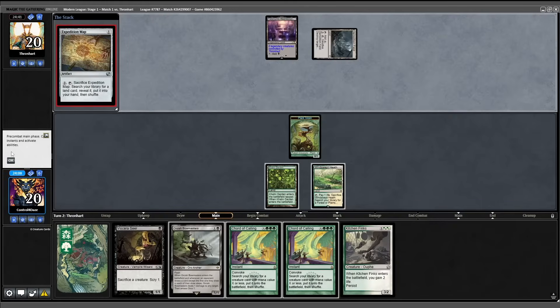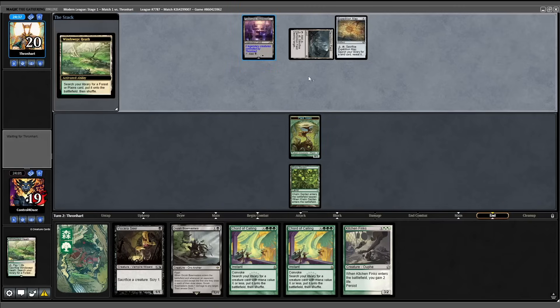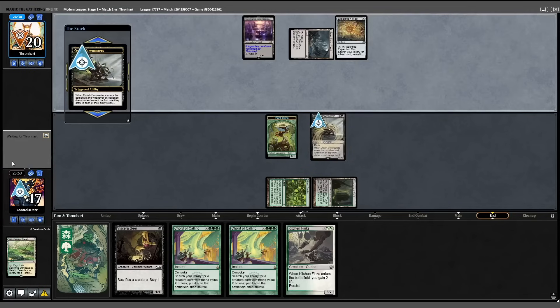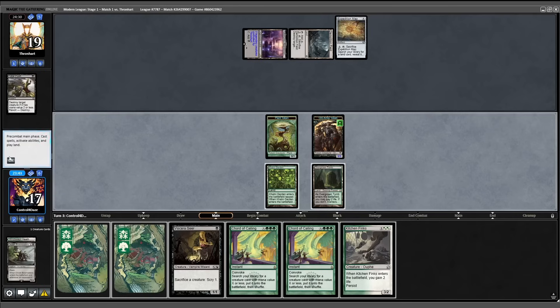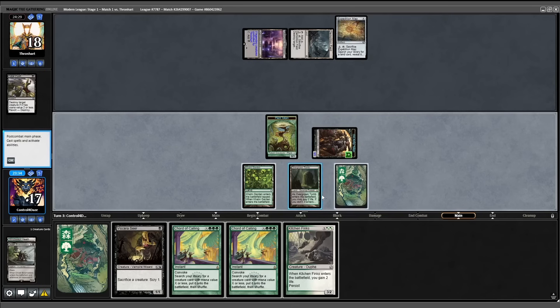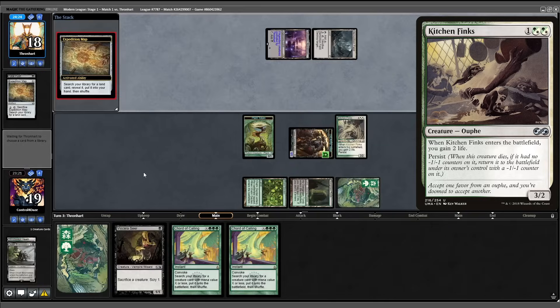Opponent puts a Demolition Field into an Expedition Map — this is mono black. At the end step we're going to fetch Overgrown Tomb and shock it in. Fire off this Bowmaster, trigger, hit them down to 19. A Fatal Push is going to meet our Bowmaster — bites the dust. Draw into a forest, move to combat, attack in for one. They're at 18. Play out a land and our Kitchen Finks, gain two life, pass the turn.